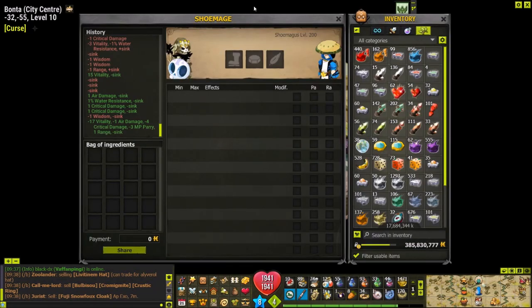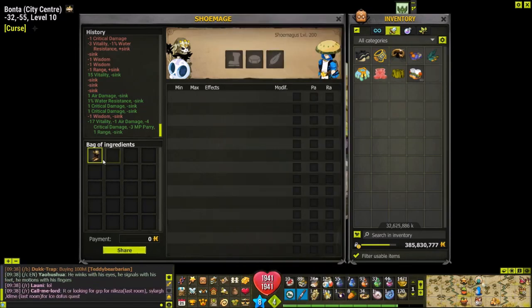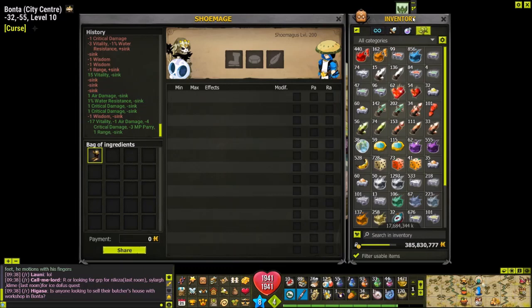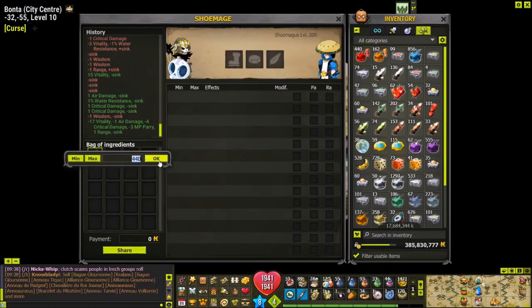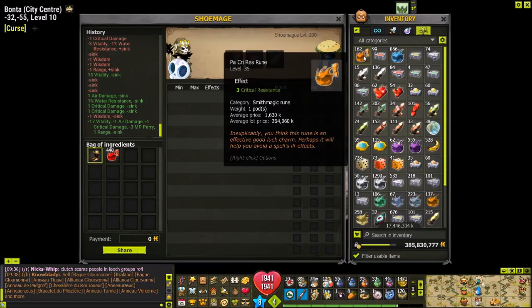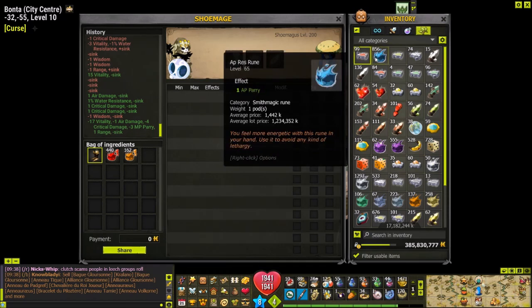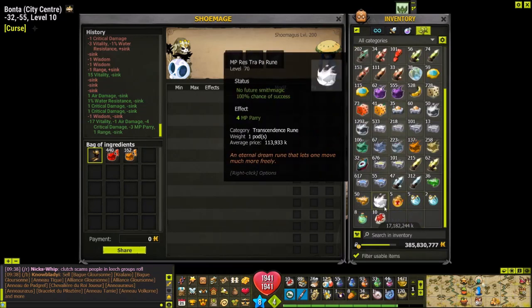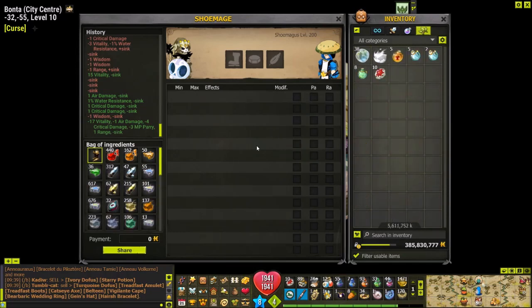Once you've asked them to mage, an interface appears showing the profession and profession level of the magus, along with a bag of ingredients. Double-click or drag your item into the box, then transfer the necessary runes. You can drag them, click OK, or double-click while holding Ctrl. The quickest way is to filter usable items — this shows runes and maging potions — then click 'transfer visible items' to transfer all the runes at once.